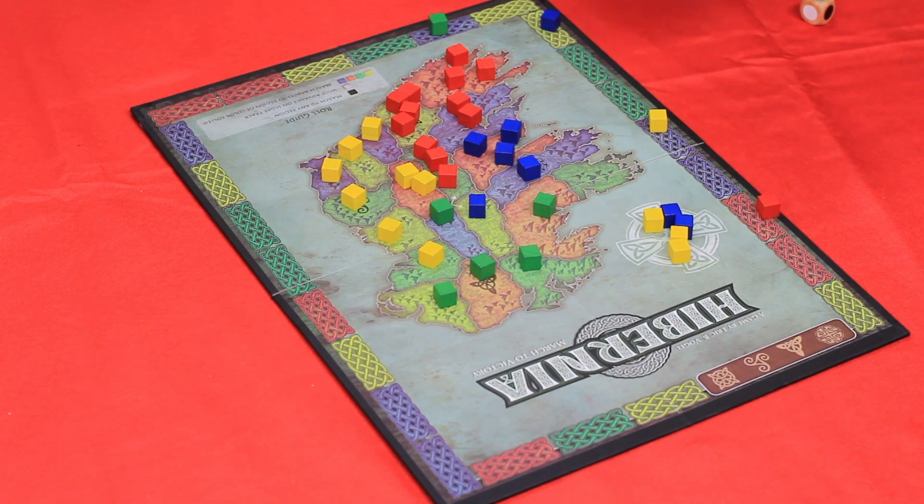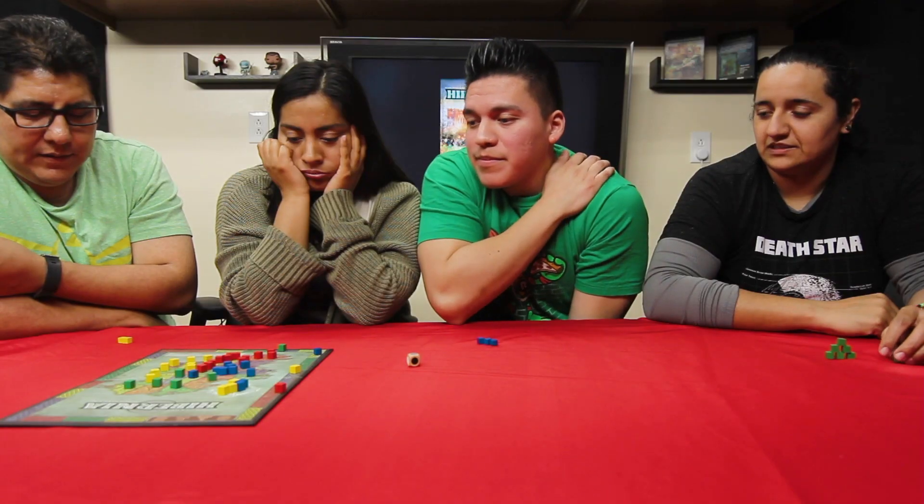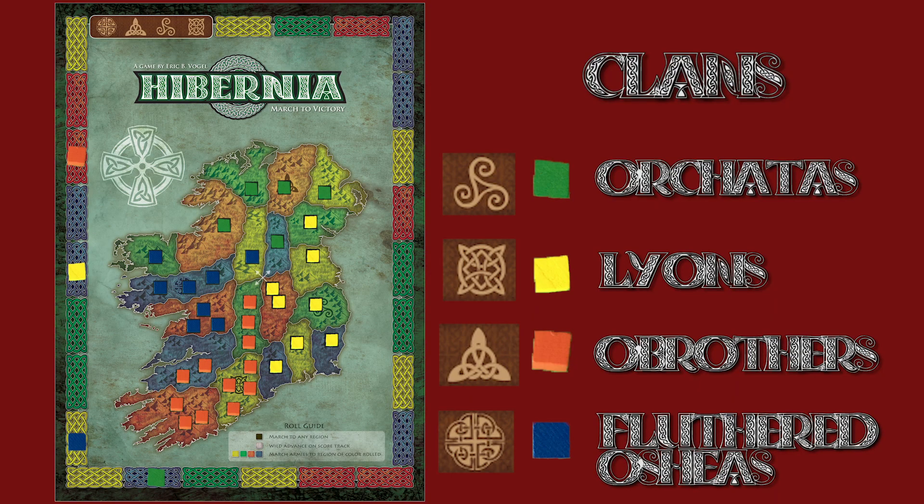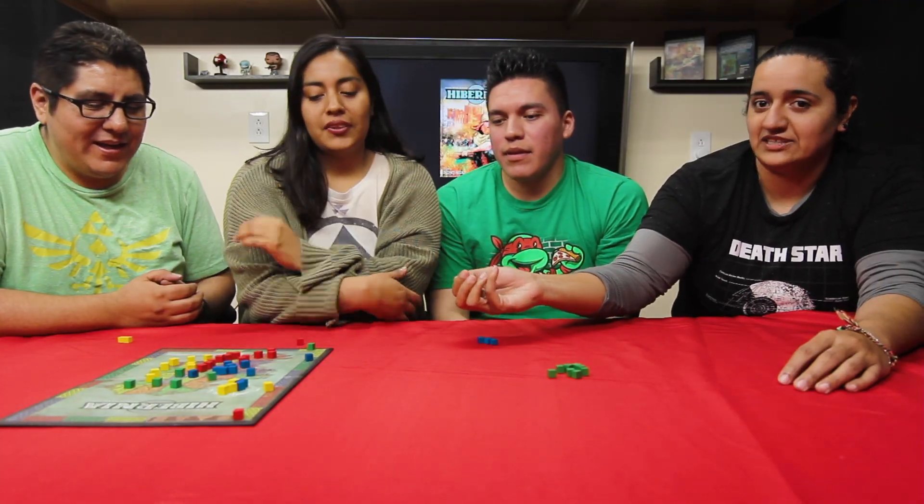Blue — I guess I'll put two here, and then I'll just move in here so I can advance. That's it — scoring. Nancy, that was yellow — that's it. We have blue and red. I have green. And you have red and yellow. And then you have another yellow? No.